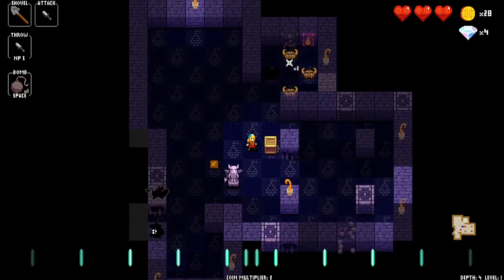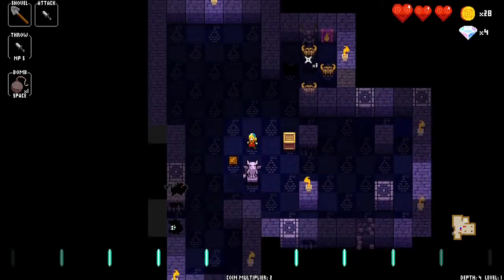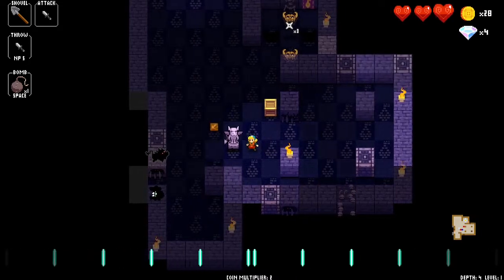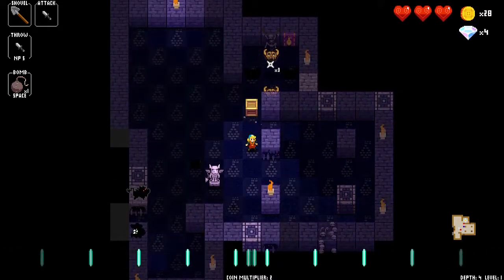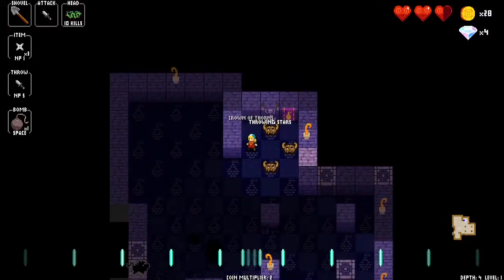This one is an exploding gargoyle because you can see it has fangs and open eyes. If I were to hit this it's going to explode, so I'm not going to do that. If it's a crate gargoyle — push the crate to a trap and you get an item.